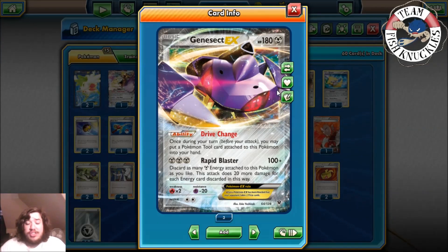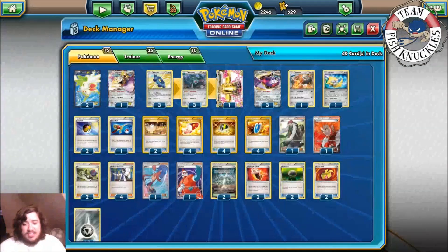If you discard three energies, you do 160, with Muscle Band 180. The cool thing is you don't have to discard the Metal Energies — you can discard as many as you want. If you're playing against somebody with 130 HP, you can discard just one or two to hit 140 with a Muscle Band. It's a very interesting attack and I really like it a lot.